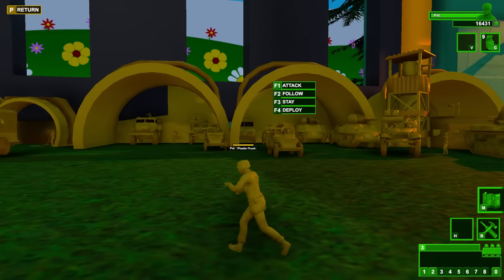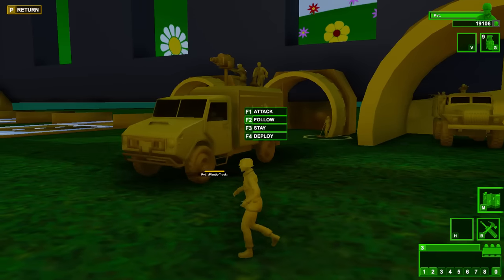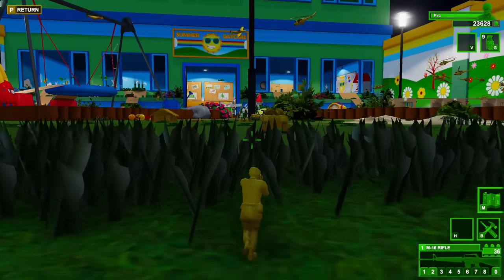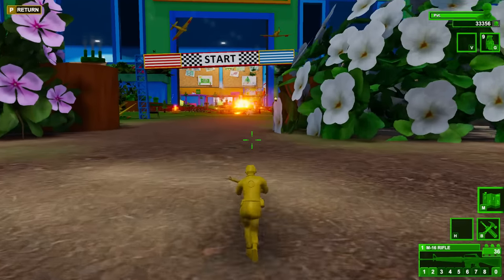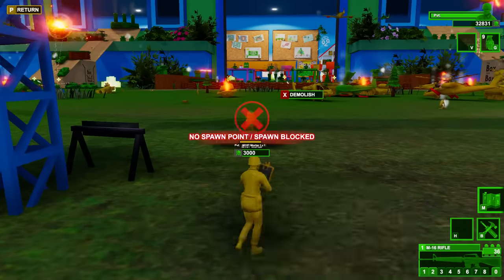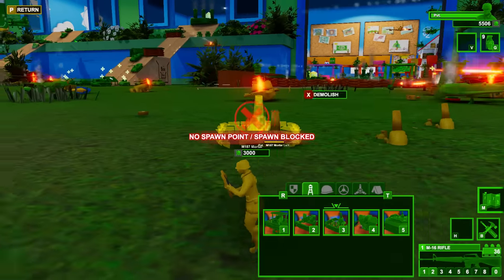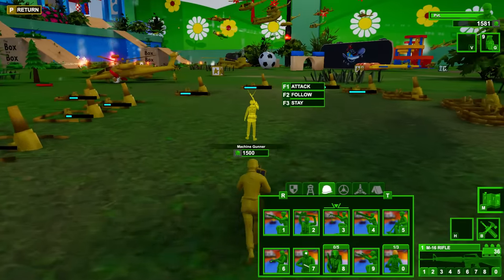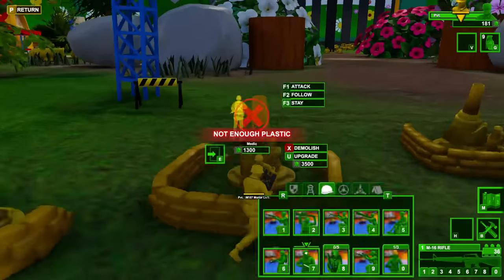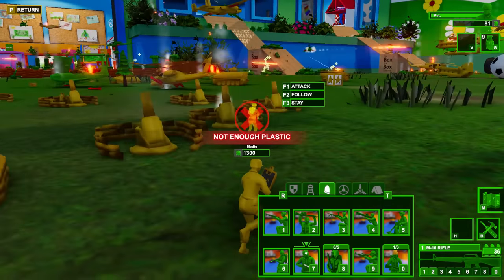Follow me, guys — we're getting to the point where some of our base is so far away that they're not attacking immediately. I'll have them follow me and deploy back out. In order to take on the upcoming trench line, we need serious mortar fire. I'm talking just spending our money on an entire field of mortars back here because they just have so much going on. We're also going to need medics to stay and heal these mortars because once they start firing, the incoming fire will be fairly brutal.